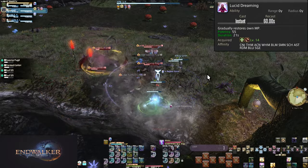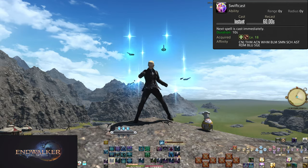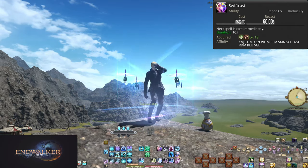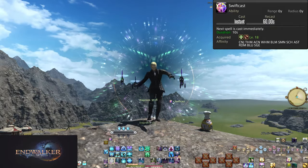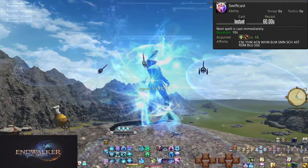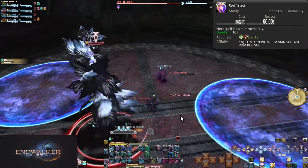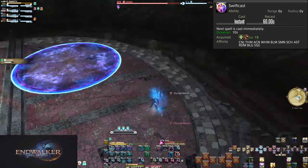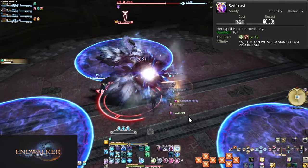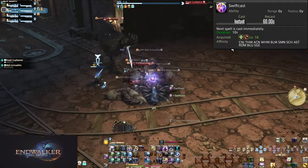Level 18: Swiftcast. On a 60 second cooldown, your next spell is cast immediately with no cast time at all. This includes Raise, which goes from 8 seconds to 0 seconds. That is going to be your main desire with Swiftcast. If there is a death and Swift is available, you're going to cut that cast time down to nothing without a second thought. 8 seconds is a lot of time to be made to stand still, not casting any other spells to heal or damage. You just have to sit and wait — or Swiftcast.